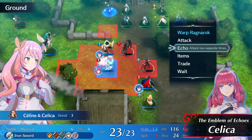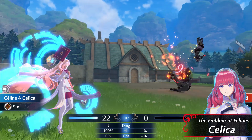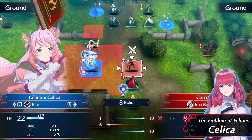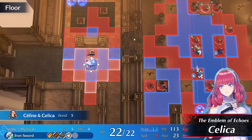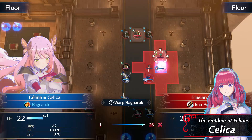This is Celica, Emblem of Echoes. Her Echo skill allows you to split up your magic attacks and inflict damage on two targets. This is especially useful for finishing off foes who have been nearly defeated. She also boasts Warped Ragnarok, which allows you to move to a location that would otherwise be out of range and attack from there.